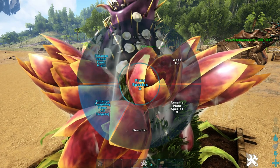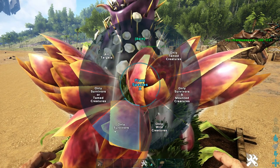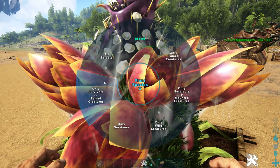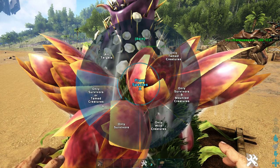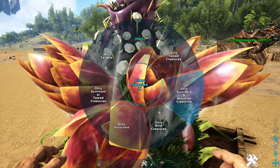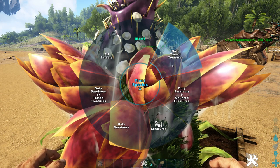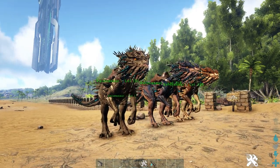Next we have target options. The Velonasaur doesn't really have any working ones, but the plant turret has six options: all targets, survivors only, tamed creatures only, survivors and wild creatures, survivors and mounted creatures, and tamed creatures only.